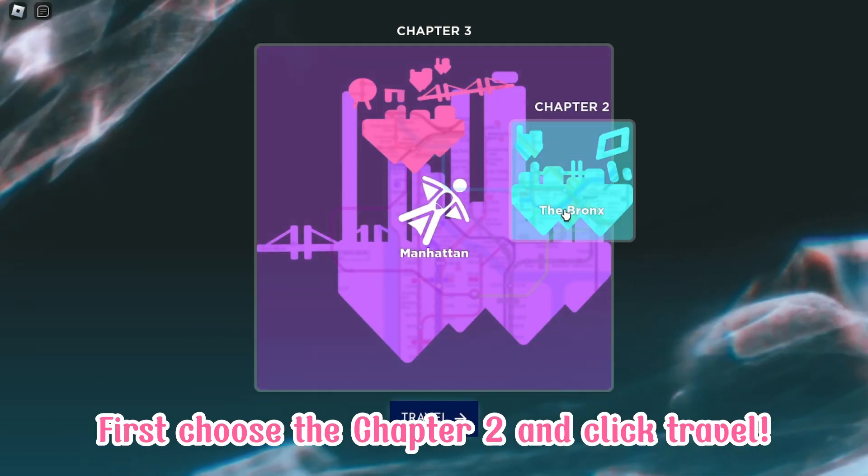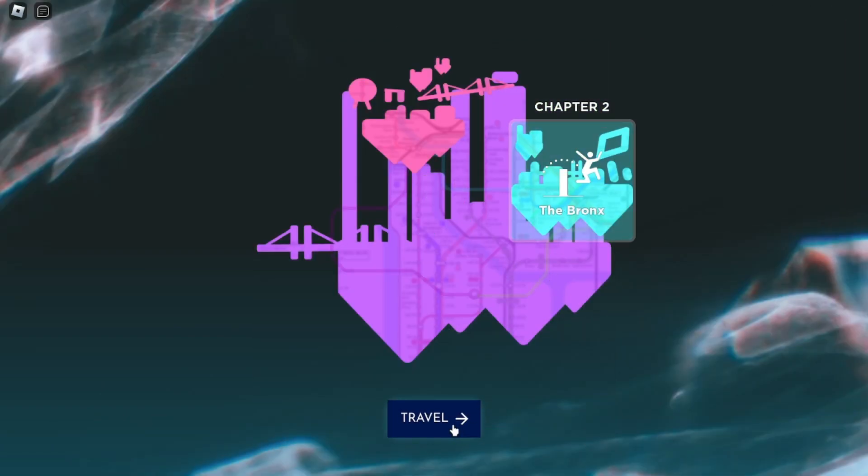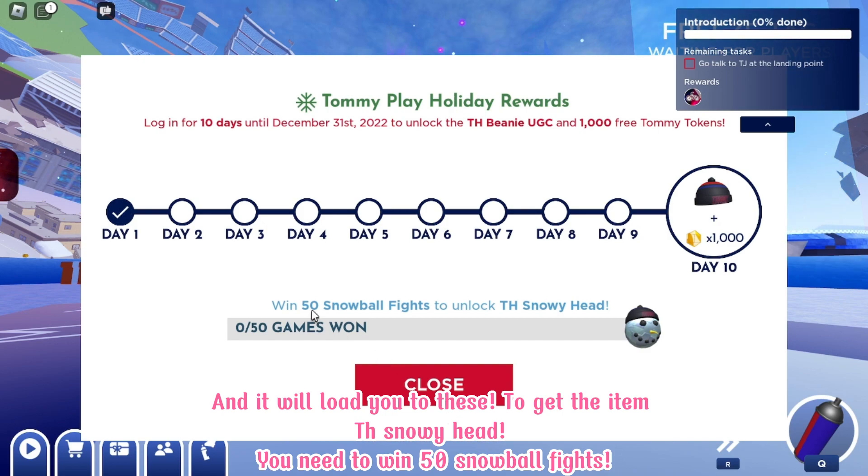First, choose chapter 2 and click travel. And it will load you to these.